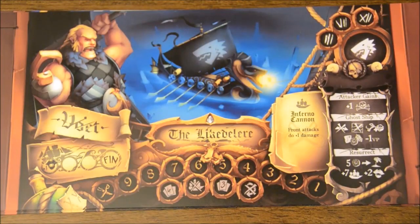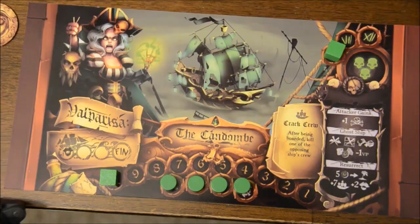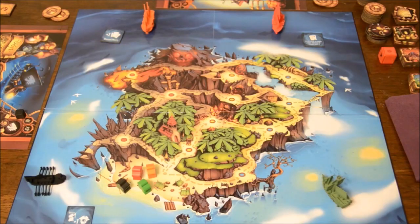Each player will start with a random map fragment. You'll also start with a player mat depicting your character and special ability, which gives you bonuses during certain actions. In addition, you'll get a set of color-specific component trackers that you'll place on the 10 hull space and the zero reputation space, four crew member pieces, and a pawn that will start on the island.